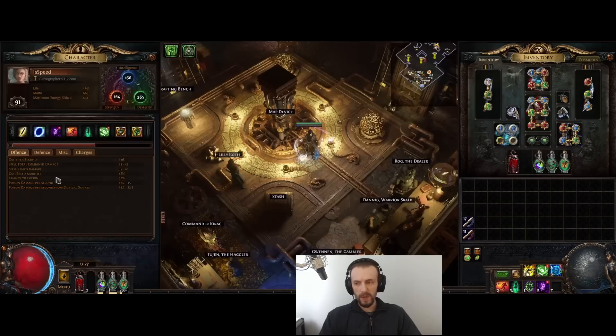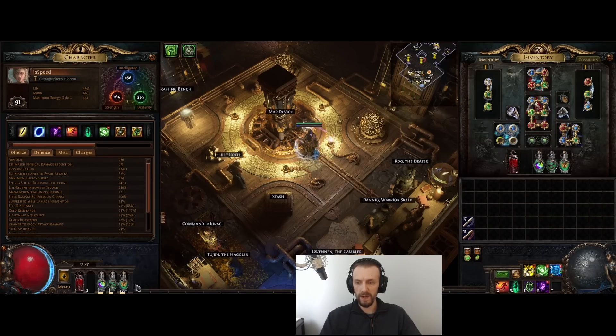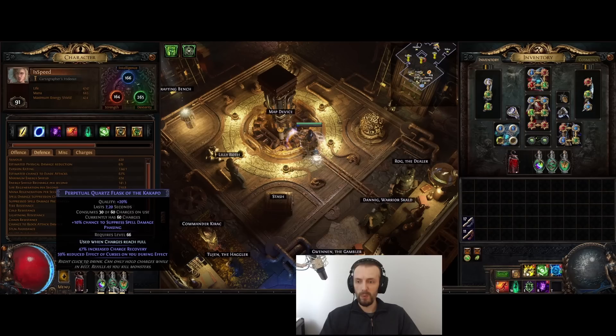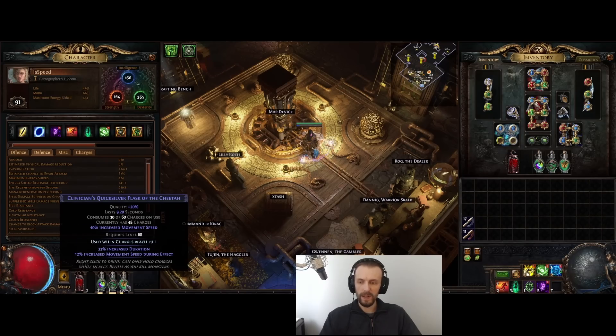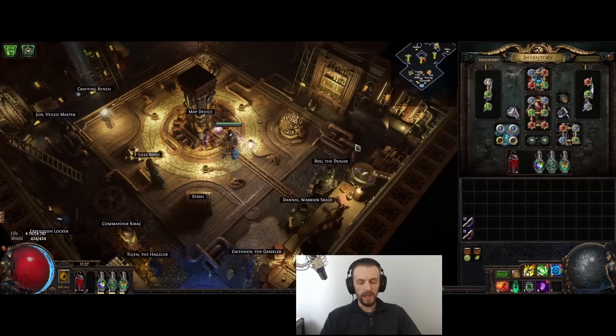For defenses, this build has 13,000 evasion. I'm using Bismuth flask to cap resistances, Quartz flask to cap spell suppression, and a Silver flask for speed. One flask slot is empty because I'm also using the Balbala traitor node — otherwise I cannot sustain all my flasks. That's pretty much it for this build.